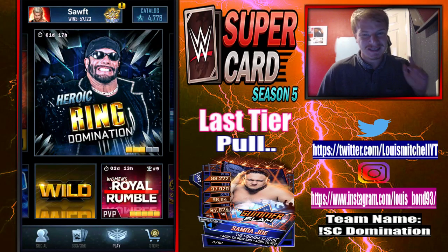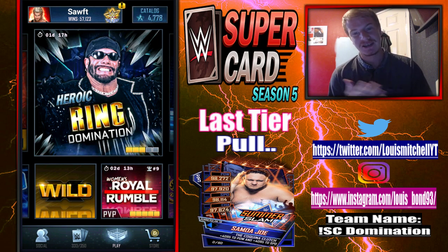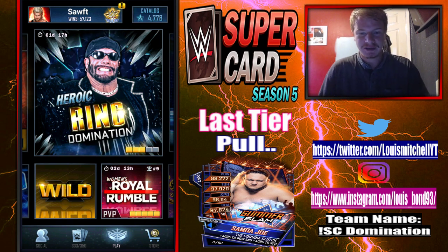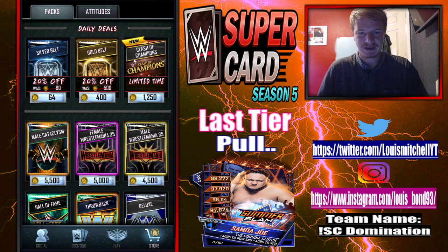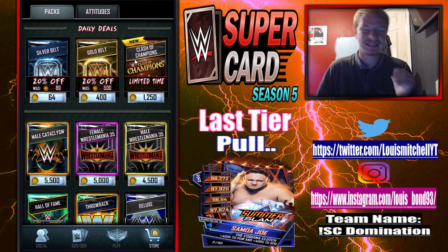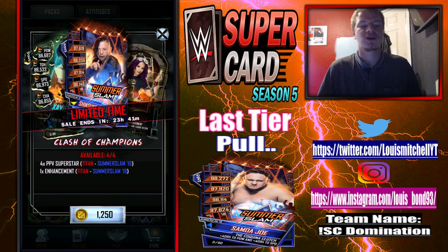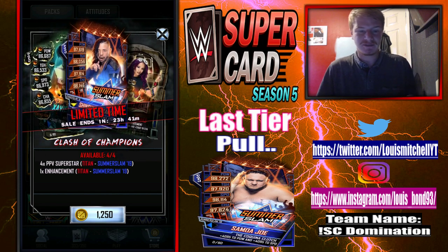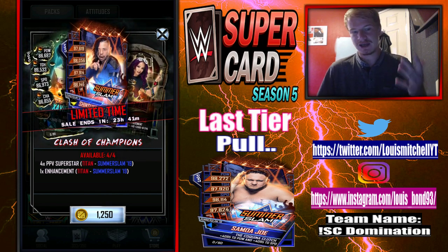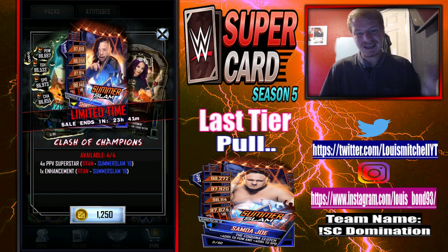What's up guys and welcome back to SuperCard. Today we are going to be going through some new packs. It's the daily packs — they have been updated today, so we have Clash of Champions at 1.2. These are pretty much things you can get in the fusions, but obviously you got the lower one, Titan, so you get 4 PV superstars and an enhancement.